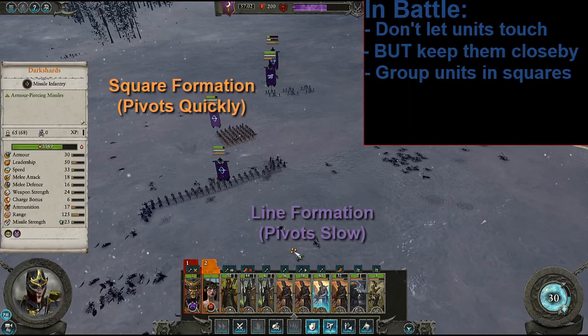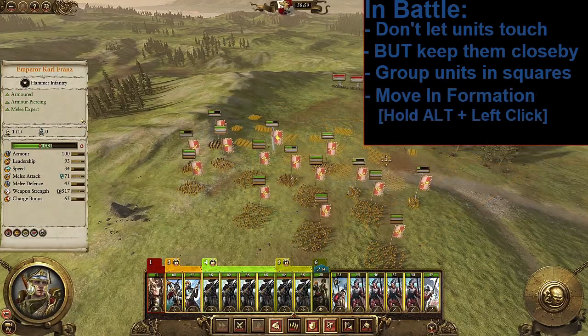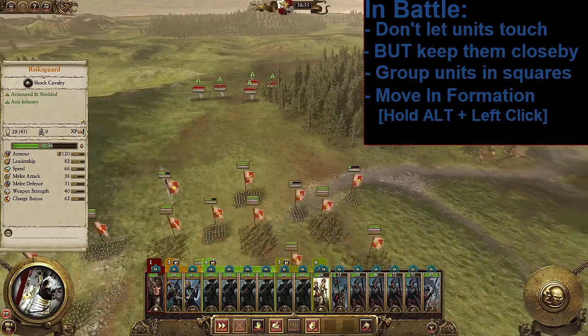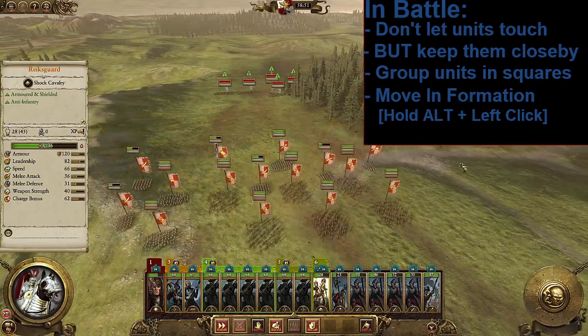If you do intend to play on Legendary, make sure you watch the follow-up faction focus guides on your race of choice to ensure that advantage is pressed. Quickly speaking of difficulty, play on normal campaigns until you are very comfortable and then move up to hard.